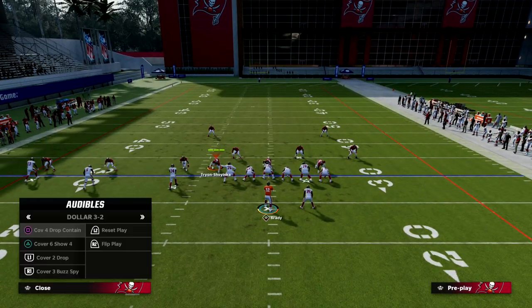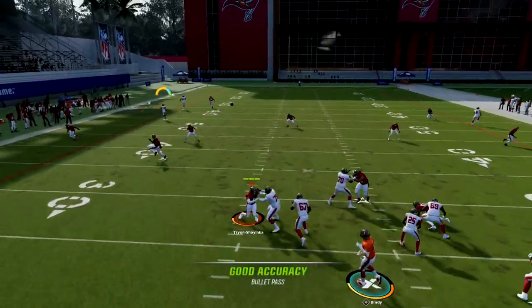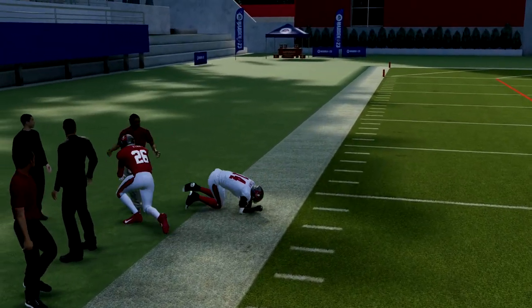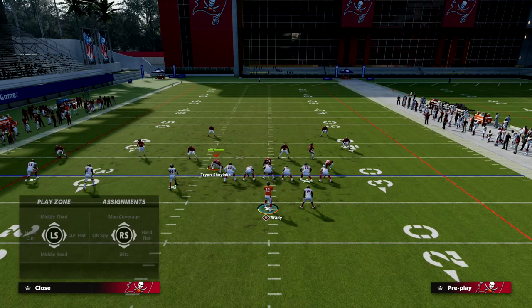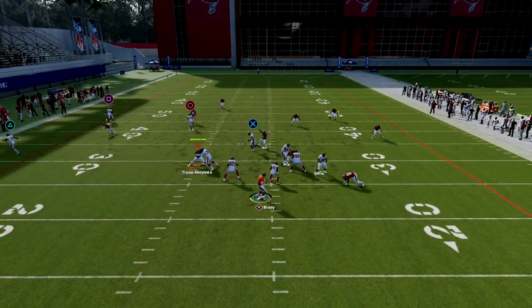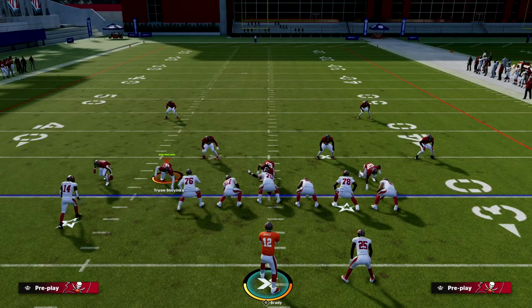However, your corner route is still going to be there for you against cover two as well. The beauty of this play is that as zone adjusts to go guard the corner route, that's going to leave your tight end in this little window to be able to get a nice check down for about 10 to 15 yards. This play all in all is just one of the best plays in the game — it's very simple, but it's very effective, and that's what I like about Trips Tied In.